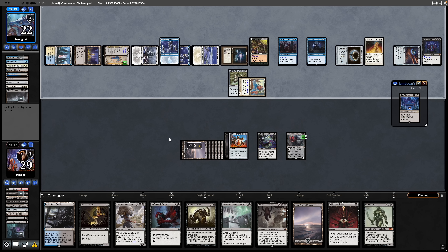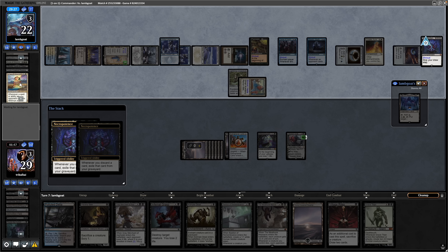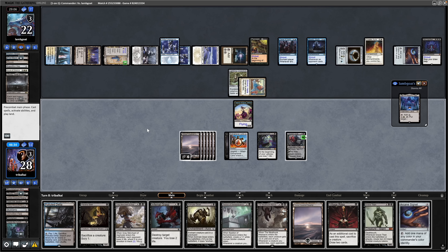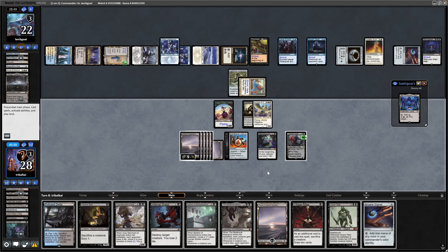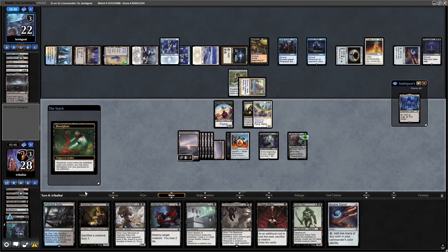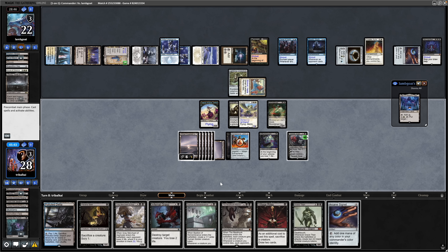Not sure how useful the Grave Titan is going to be against the Academy Rector — I'm sure they'll hold it back as a blocker. Discarding to Necropotence, they will exile a Karmic Justice and a Snow-Covered Swamp. We make a token at the beginning of the turn with the Bitter Blossom. Going for the Animate Dead first of all is fine — down comes Archon of Sun's Grace from our opponent's graveyard. We'll just play out a Swamp and get down the Bloodghast.